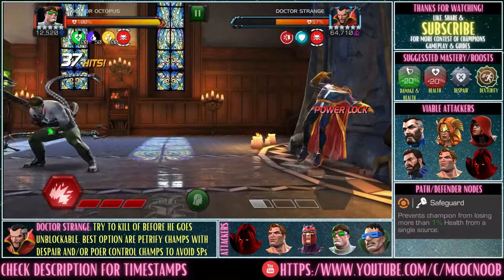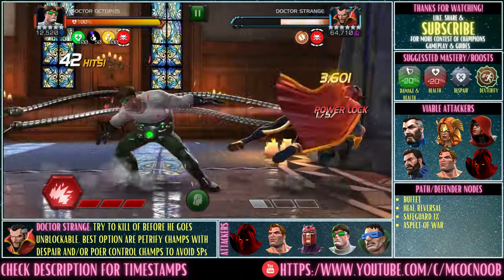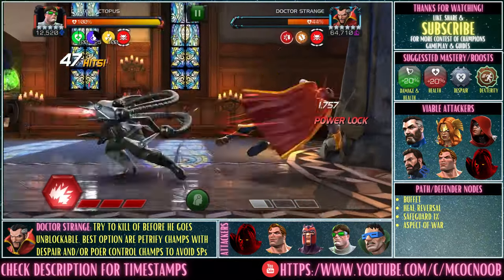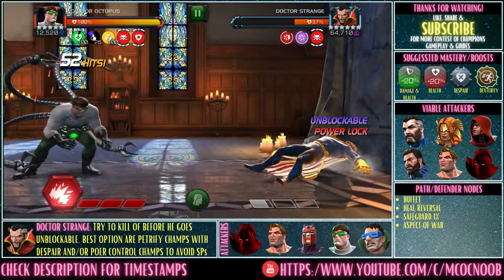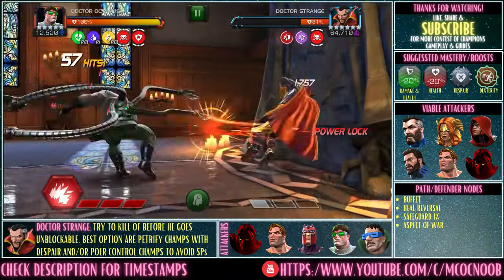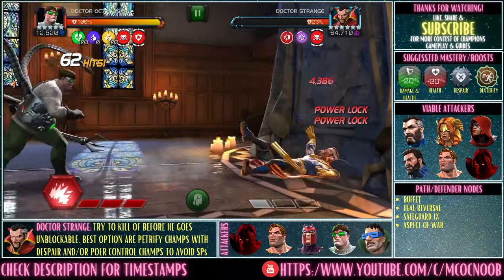The more practical and easier approach is to bring in a champion with petrify — that controls their power and doubles up on heal reversal plus despair, killing them faster. I'll explain more on the Iron Man Infinity War fight, so stay tuned. This power-lock corner strategy is just something I enjoy doing whenever there's Dr. Strange or any champion with regular power gain that doesn't depend on hits.